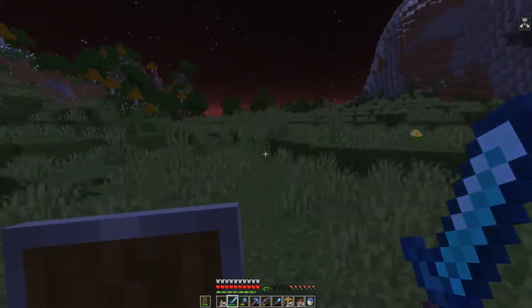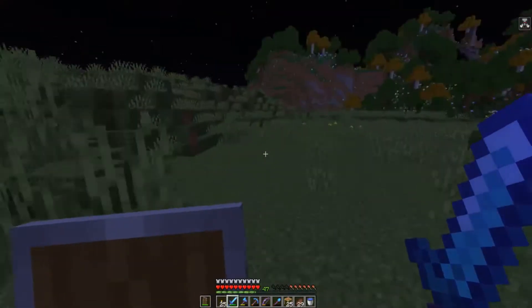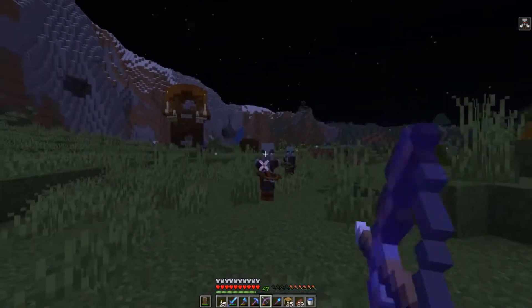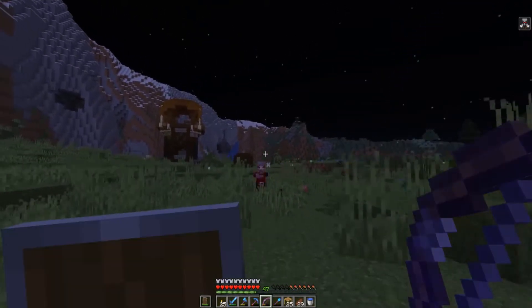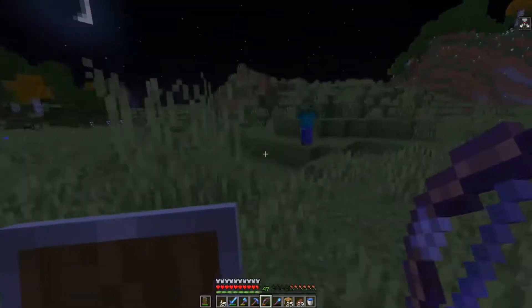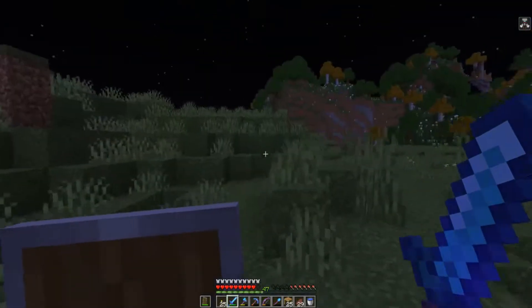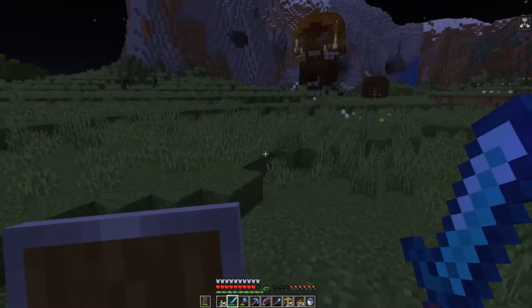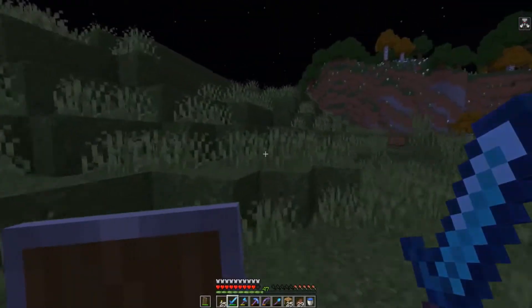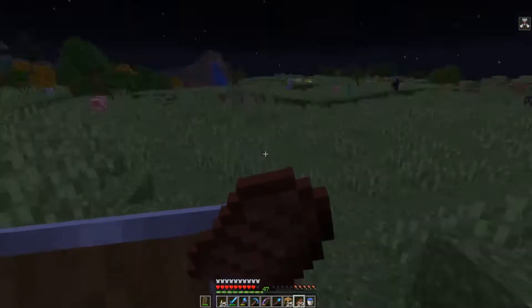I'm going to head back off into my area to find a bed. Go away - follow me now! Ooh, crossbow! I've got some levels up now - got them from the skeleton farm, so I'm going to do some enchanting with that. Maybe I'll get an enchanted crossbow. There's a creeper over there, and a skeleton. I'm stuck in the middle of a field at nighttime - I'm just going to take this creeper out.